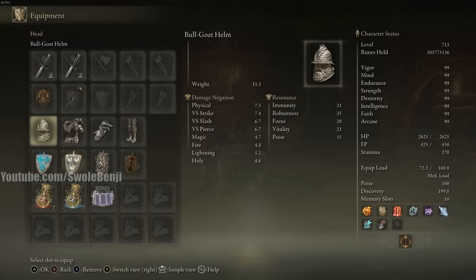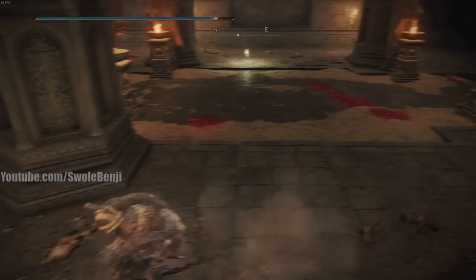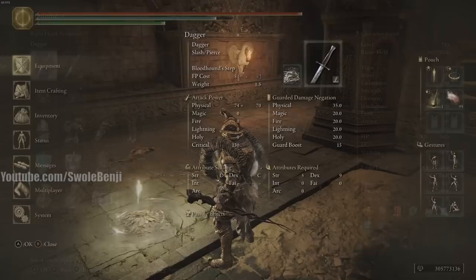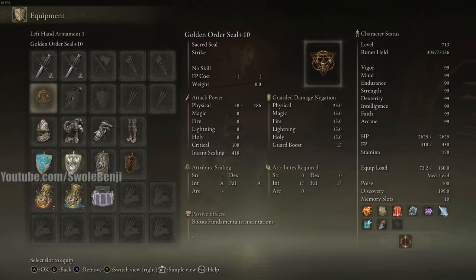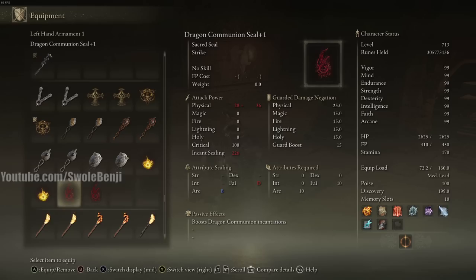You're going to have two daggers — one with Bloodhound's Step and one with Golden Vow, which is a nice buff. Bloodhound's Step gives you distance from enemies, players, and bosses. For your seal, you're going to use the Golden Order Seal, which boosts fundamental incantations.